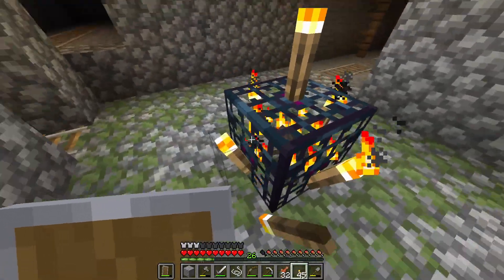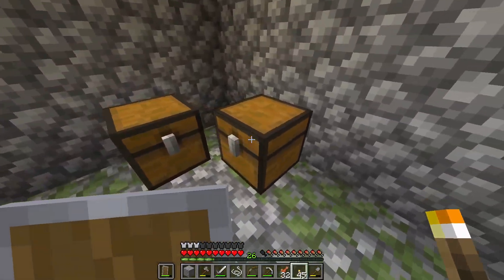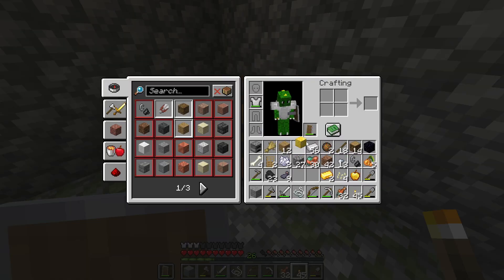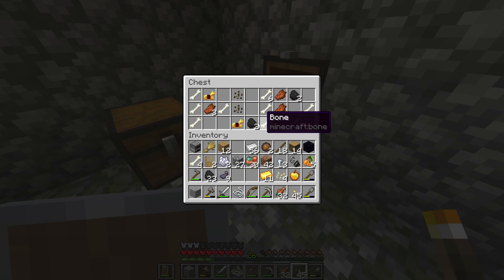Oh, and there's a mob spawner. Okay, I gotta put torches all over that. There's no gold — I'll turn this into ingots so I can save inventory slots.